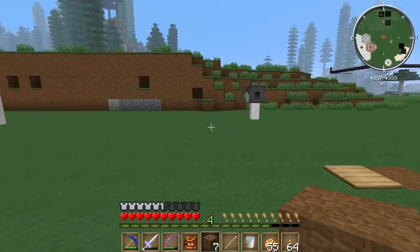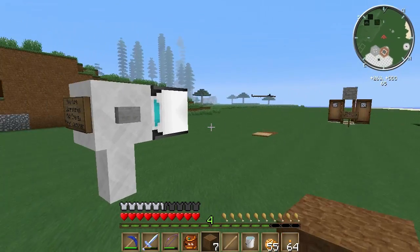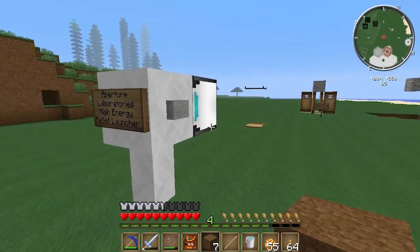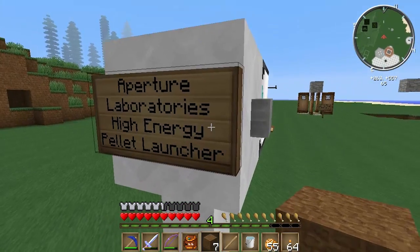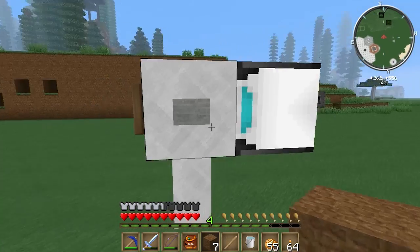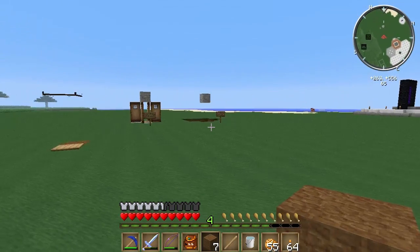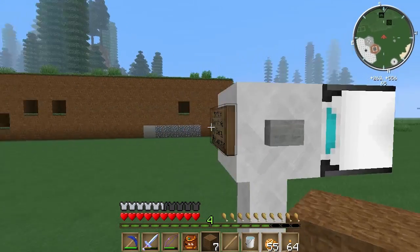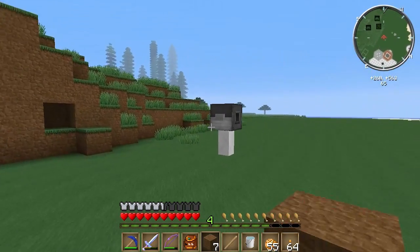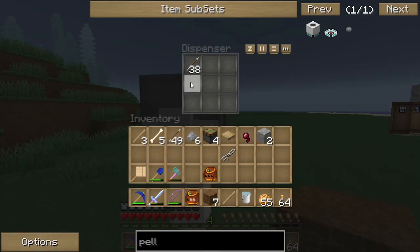So what makes this special? Well, I have ways of dealing with mobs. I've decided to combine our different gaming laboratories together. Over here we have an Aperture Laboratories high energy pellet launcher, which we all know what this beautiful device can do — it will vaporize pretty much anything on contact. And then over here we have a standard Minecraft dispenser with some arrows.